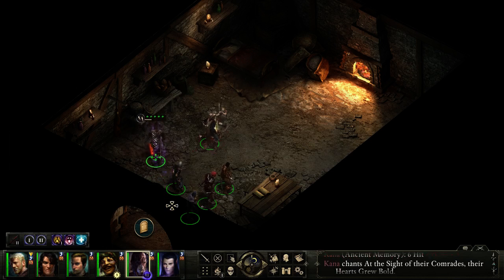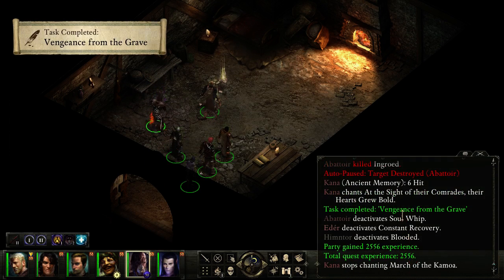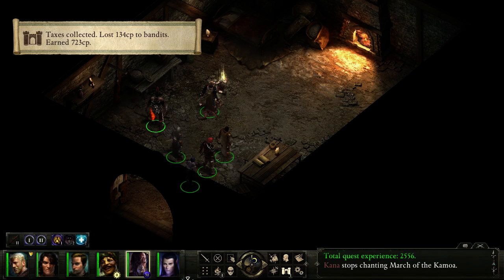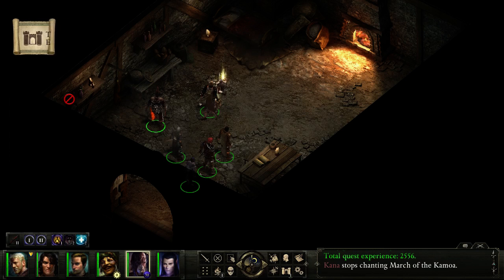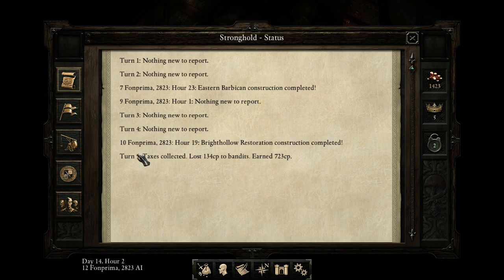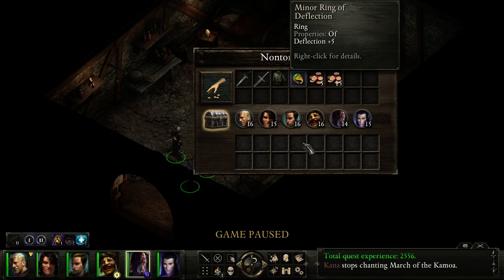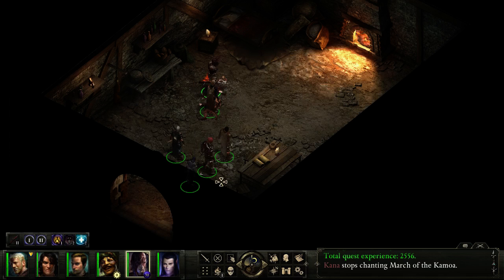We'll just have to fight him. He actually gained a lot of experience from that — that's a shame. Taxes collected... earned taxes. Ring of minor deflection — cool, I'll take that. The rest can go to stash.